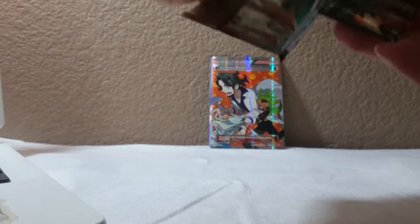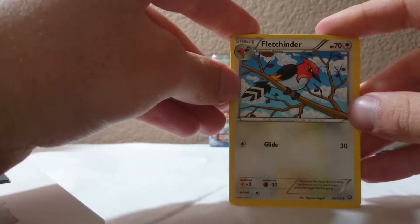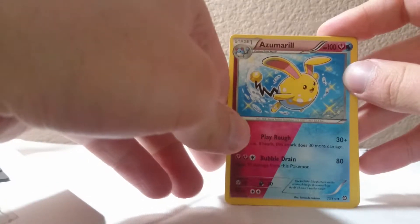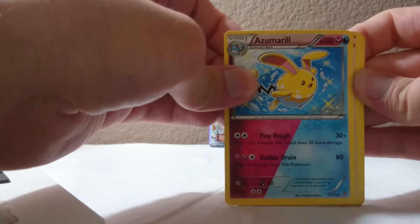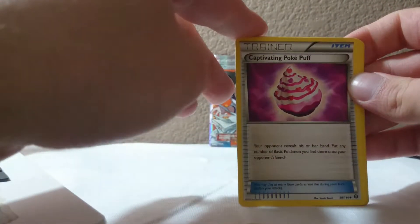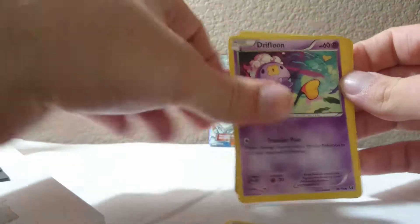On to the next one - Steam Siege round two. What have you got for me? First off we got ourselves a Fletchinder and then an Azumarill - both fairy and water, nice. A Captivating Poké Puff - looks so delicious, just such a tasty treat - and a Palossand spitting rainbows.